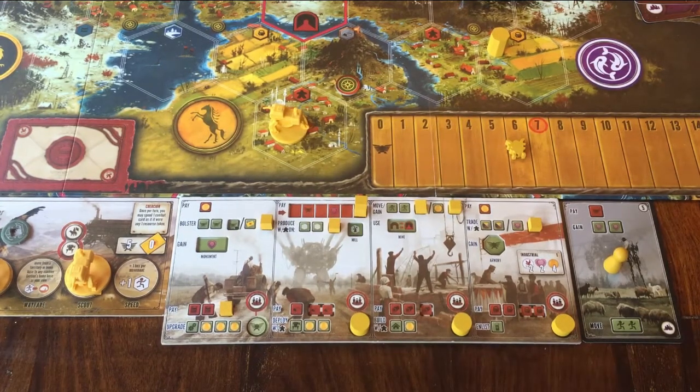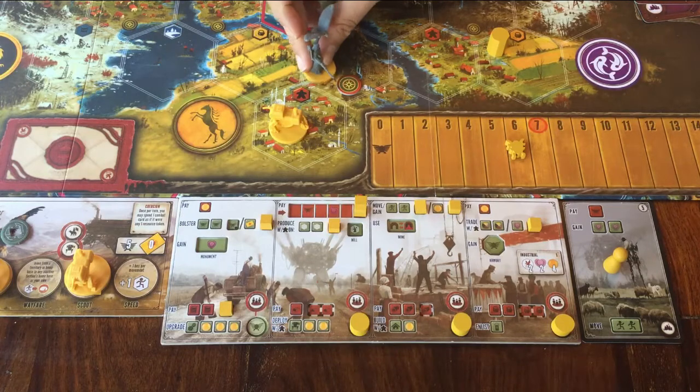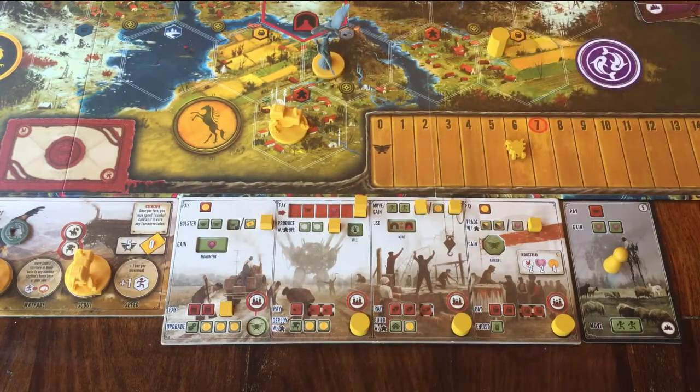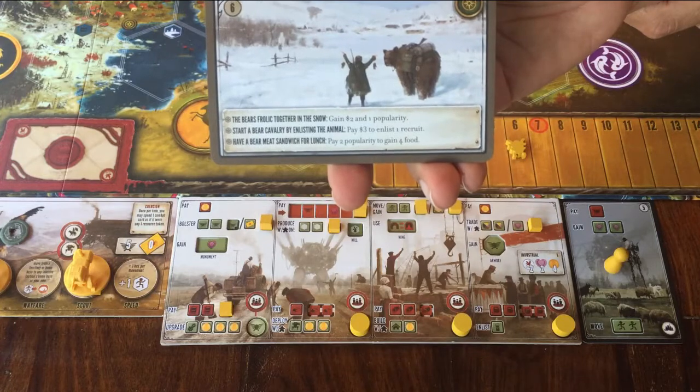You can also see these green tokens on the board. Whenever your leader figure stops in a space where there is a green token, you remove the token and take a green card. Each green card shows three bonuses, and you can choose one of them.